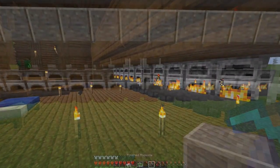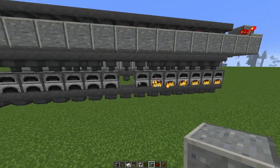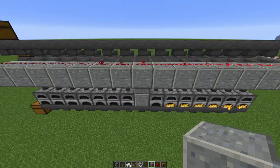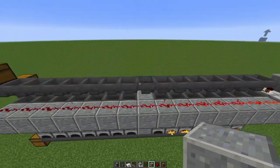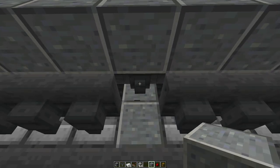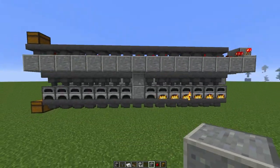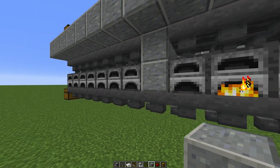Grian had the same problem when he built it in Hermitcraft Season 7. Luckily the fix is easy: you take out the middle of the furnaces so there are seven on each side, place a block there if you like for aesthetics, and take out the middle hopper on each side. That's it — you have to do it on the other side as well so the fuel gets distributed evenly. Take out that hopper, place a block here. Basically, that's the fix — everything should now get distributed evenly in the furnaces.